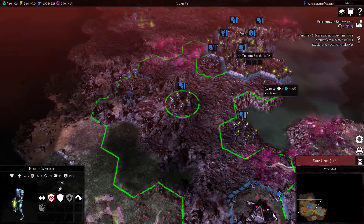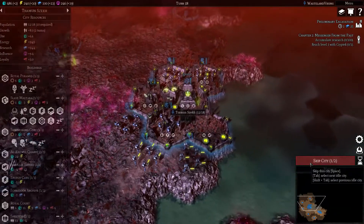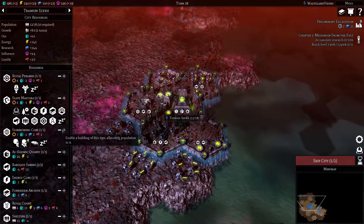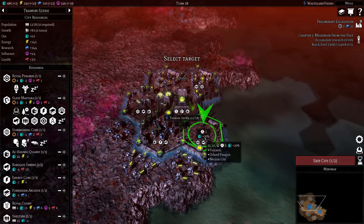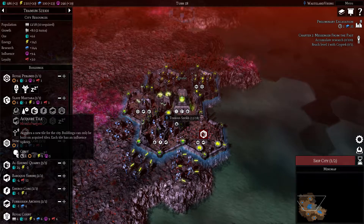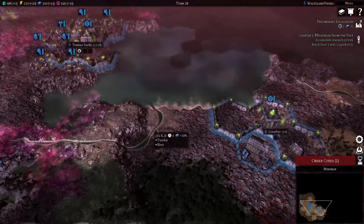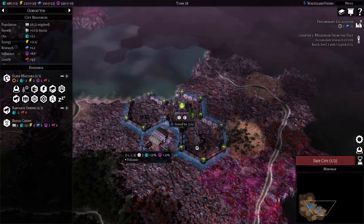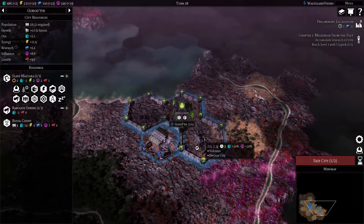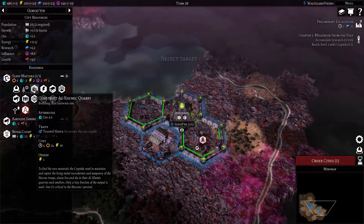We'll obviously move these guys up - there we go, we got our army going. No buildings are being constructed or anything - I definitely need to get some ore in here with a quarry. And then when that research is done we can start expanding out to the second tier of tiles.